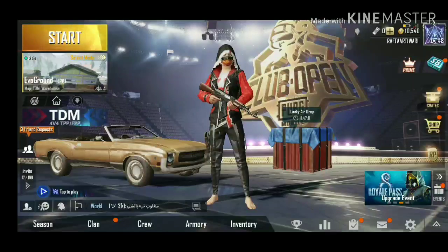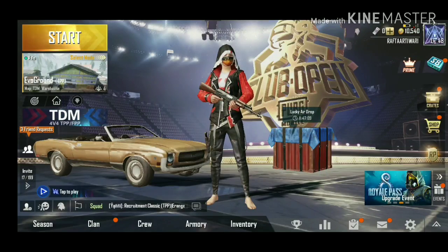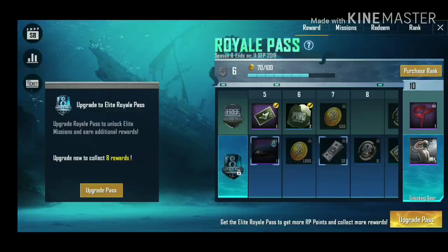If you want to do this emote, then you just click on the RP button. After you click on the RP button, you will see the second option — Missions — you will see that option.